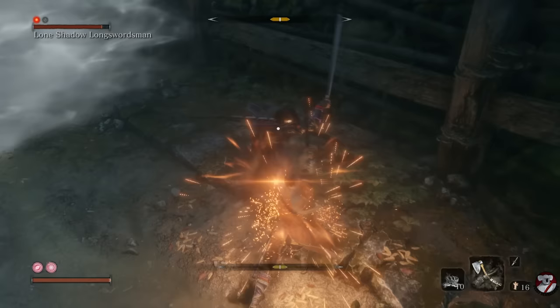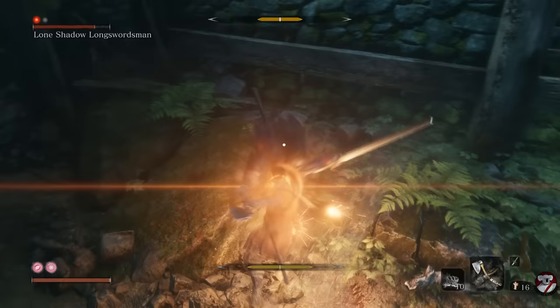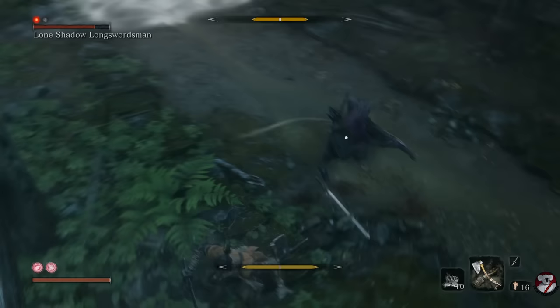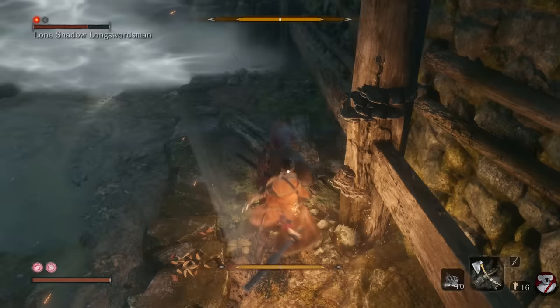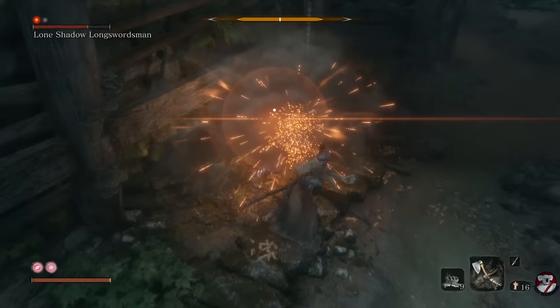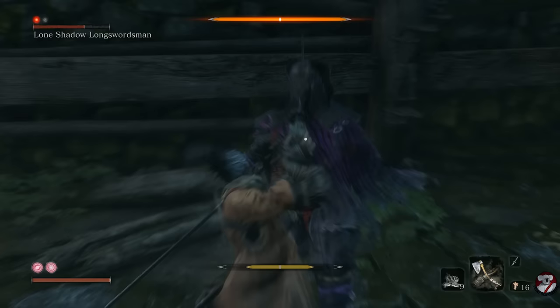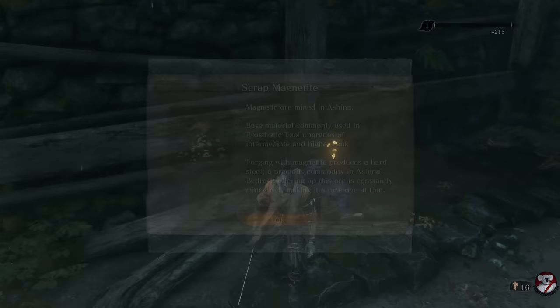Immediately after your death blow, take two swipes. You can get in three maybe, but it's typically not safe — two is guaranteed to be safe straight after the death blow at the start. The other time to get in two, maybe three shots is after a Makiri counter. Sometimes you can even get in four, but that's dangerous — I recommend only two after a Makiri counter for safety's sake. And for the rest of the fight, I recommend only getting in one swipe when you see him stagger. Apart from that, just deflect and deflect and deflect. As soon as you see him stagger, one swipe. If you get a Makiri counter, two swipes. Then back to deflecting. And that's pretty much the strategy for defeating this boss.